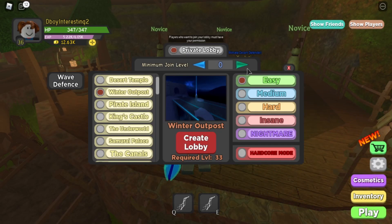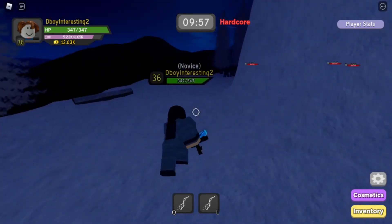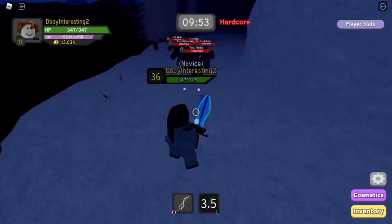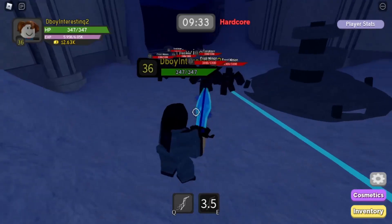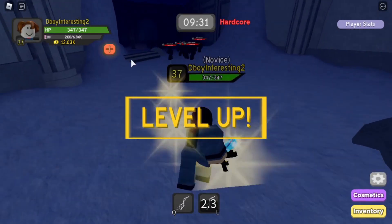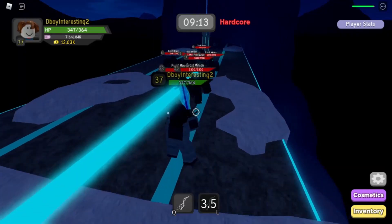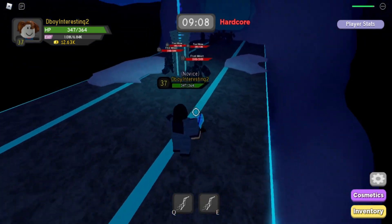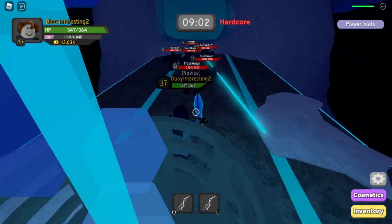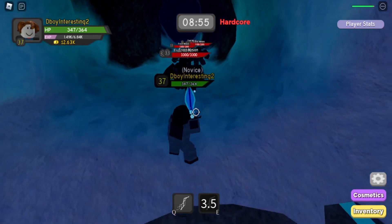So let's do Winter Outpost easy mode. I can now use only one spell in order to kill these mobs — world record time right there. We leveled up. Yeah boy, we definitely need something good or else we're not going to do medium.